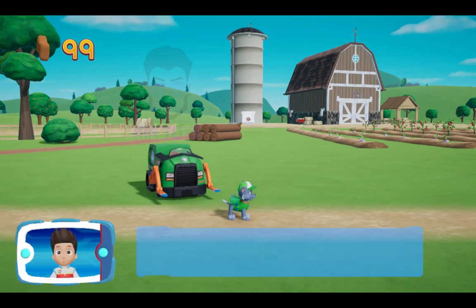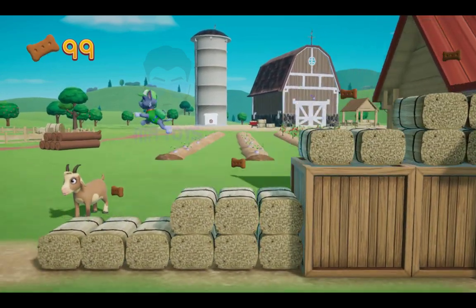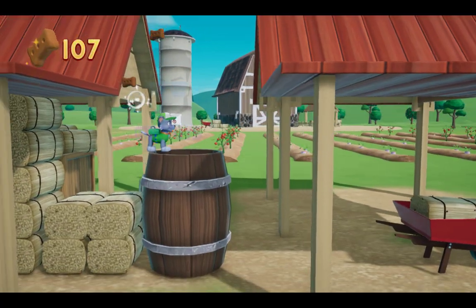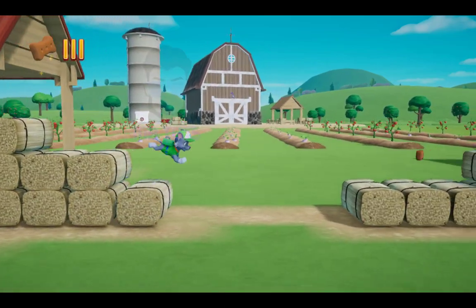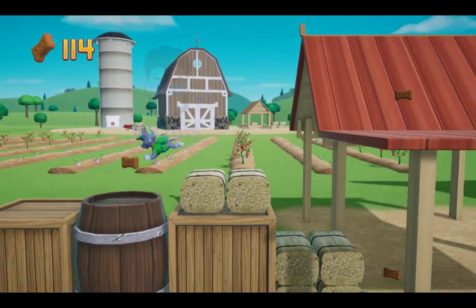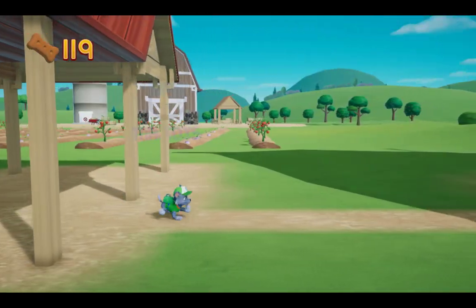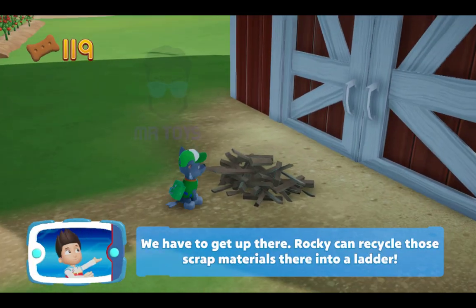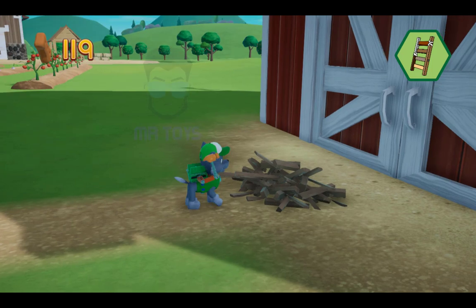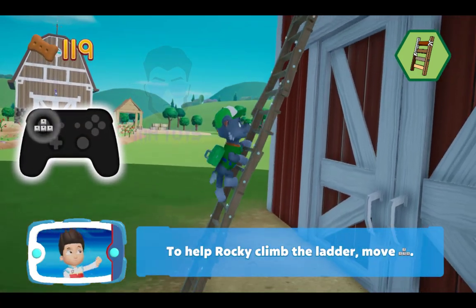Rocky! We're halfway there! Keep collecting pup treats whenever you find them! Rocky can recycle those scrap materials into a ladder. To help Rocky recycle the scrap materials... You helped Rocky make a ladder. Now we can keep going. To help Rocky climb the ladder, move the left stick.